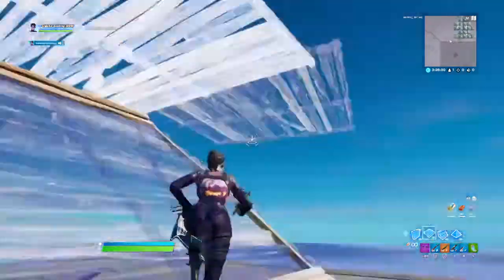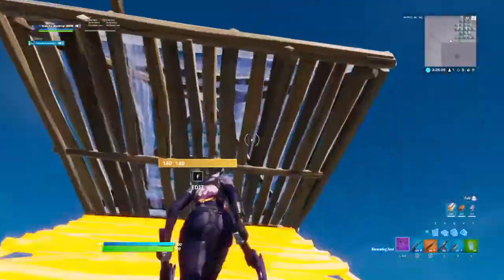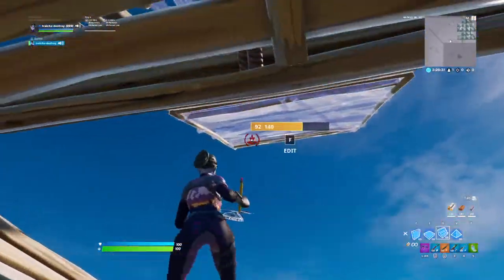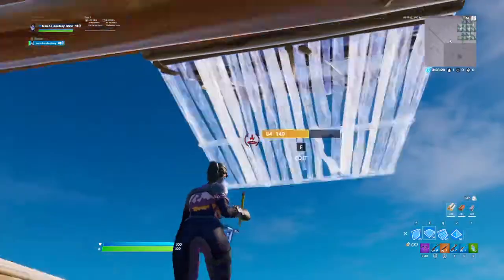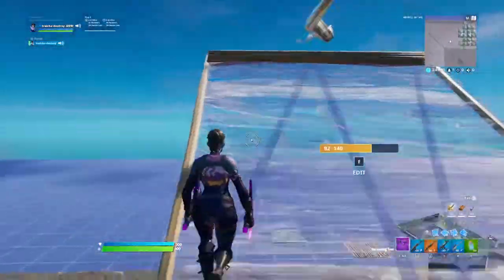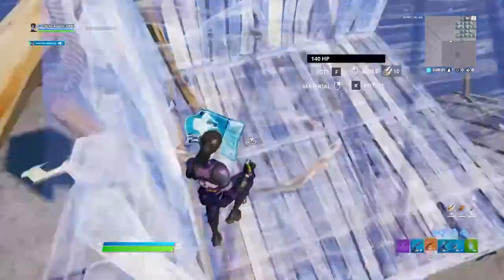The first one we're starting off with is a simple face-up technique. You place a ramp, then a cone, and edit them both. You place a ramp on top, place a floor, place another ramp, edit the floor, and you can just do 90s there or whatever you want.